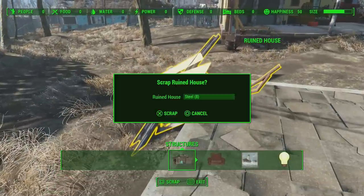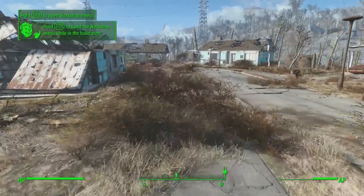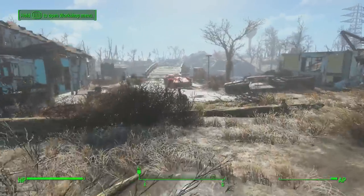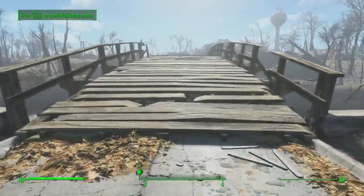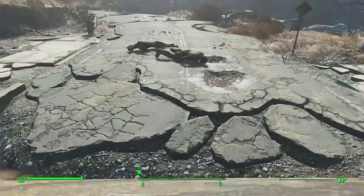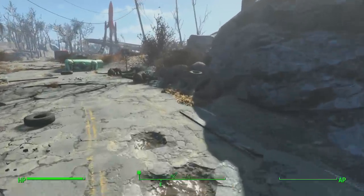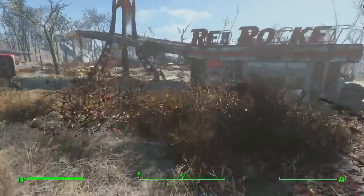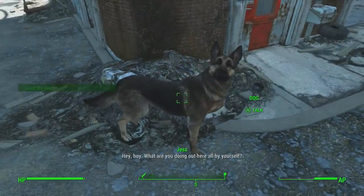Now we can move out. We're going to run over to the truck station to get Dogmeat. There's another exploit where you can get a unique weapon from the vault using the dog, but I'm not going to recommend it — honestly I don't like it that much. Once we get going we're going to have some really awesome armor and weapons, so trust me on that.